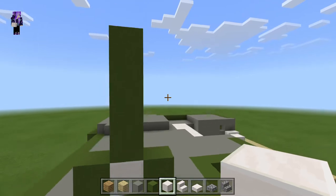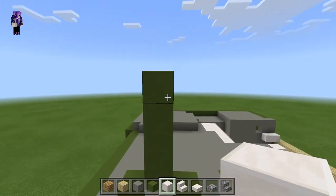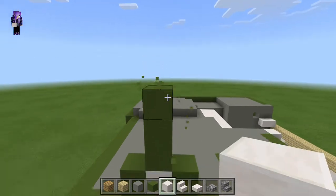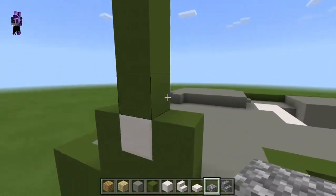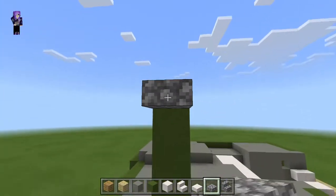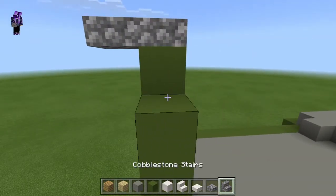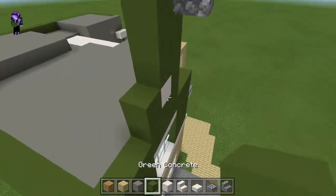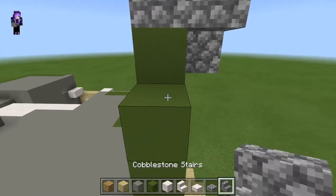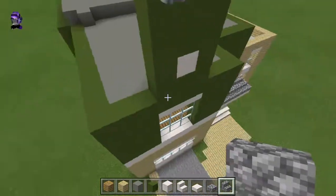On top of this pillar — like I made — it is only three. You only need to do three because on top of it is a cobblestone slab. So come down, and this will come out one. Next to this is gonna be stairs. If you want to place your stairs on top of that, and then do the same thing on the other side. Like so. Boom. Got a little pyramid thing going.